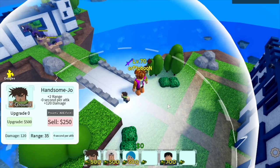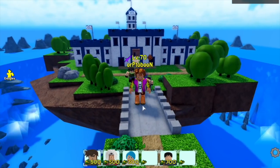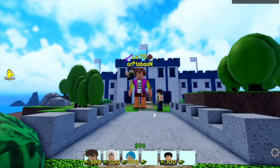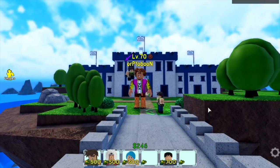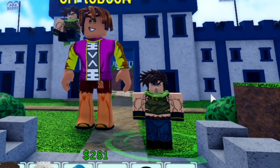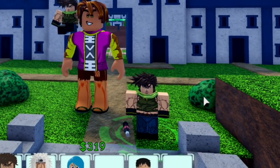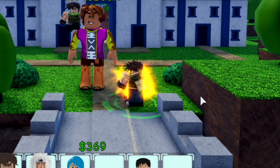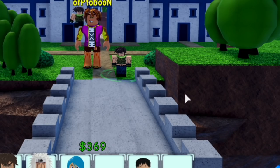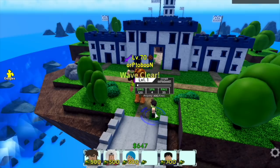Next we will be showcasing the other new unit, which is Handsome Joestar — or Handsome Joe. I want you to notice the damage: 120. The range is 35, which I think is longer compared to Zoro. Check this out — every time it attacks, it drinks a beverage. Is it Cola? It looks like Coca-Cola but I really don't know. Comment in the comment section.